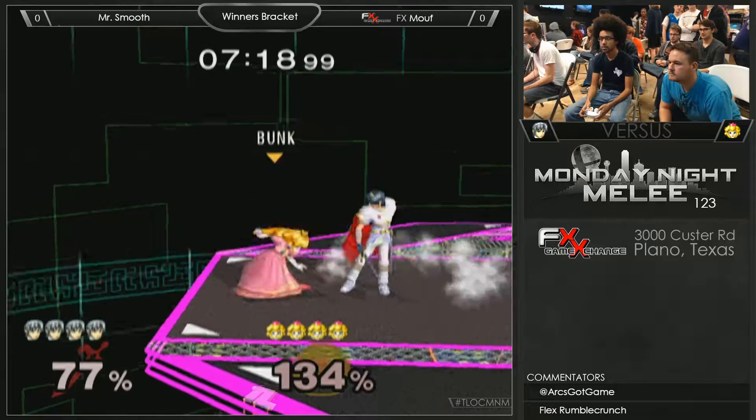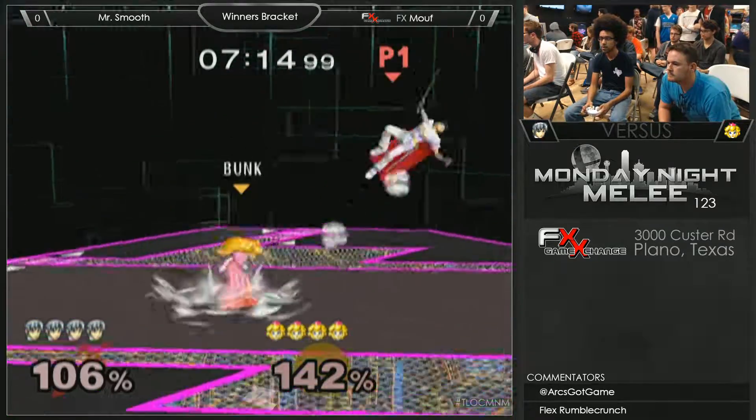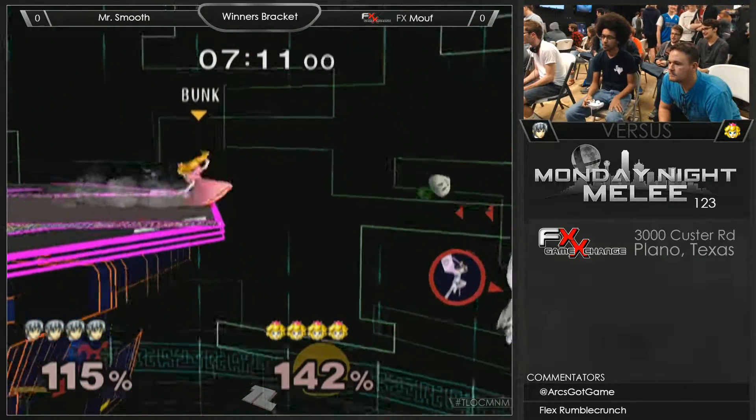After that, Peach is going to want to start dash attacking, so you just have to move forward aggressively and make her want to dash attack. That's pretty much the gist of the game plan. There's a whole lot of other really niche stuff with turnip play, but that's basically it.